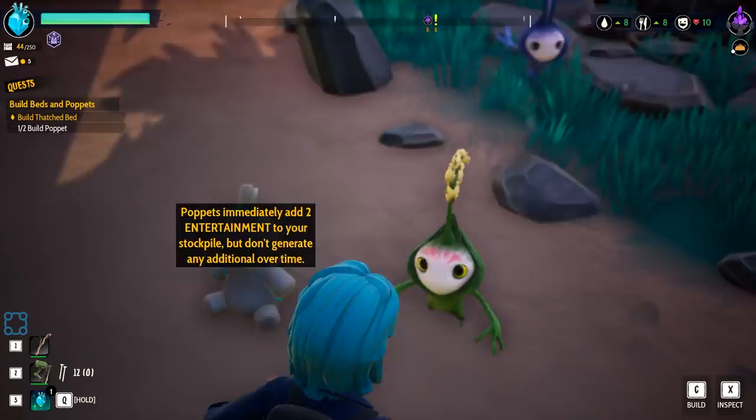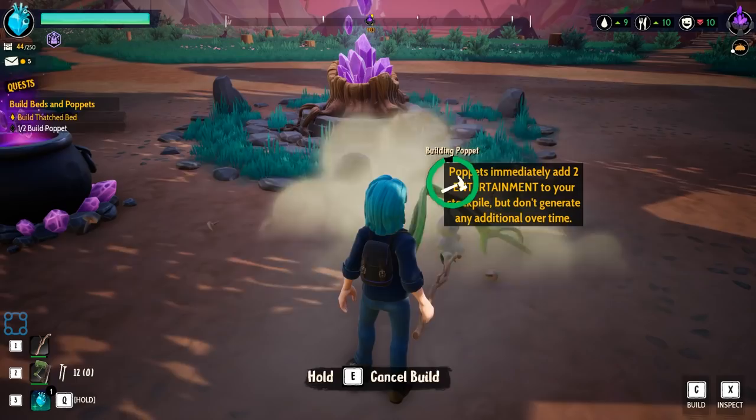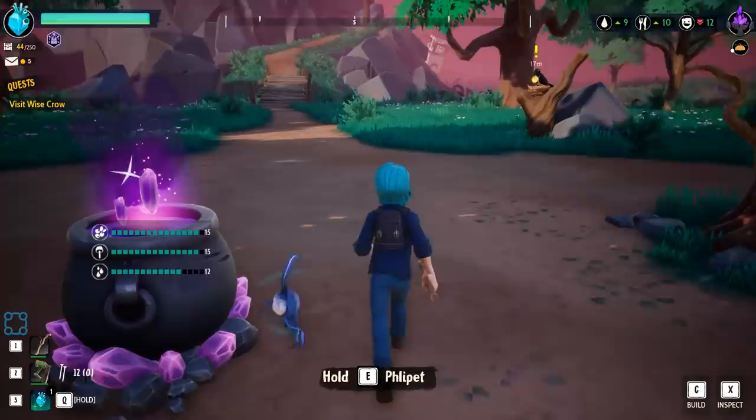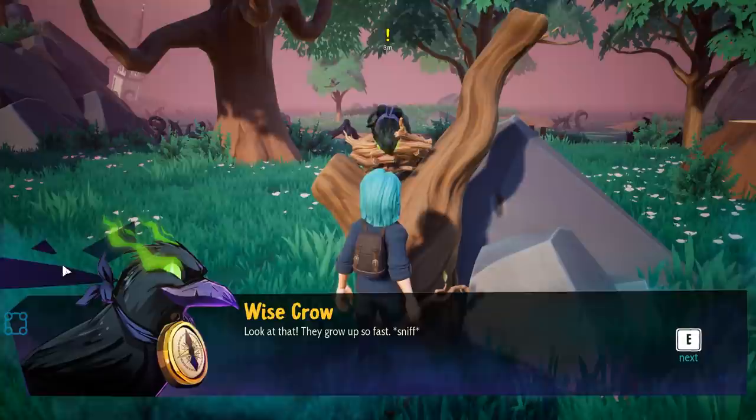They immediately add two to the fun stockpile but don't generate any additional fun. It's almost like a weird darker version of Ooglets where you have to care more about them. The crow is actually implying that these guys got cursed to be dumb.